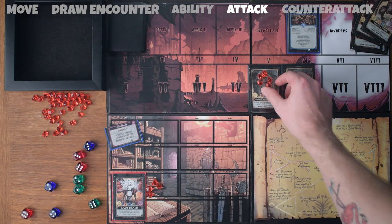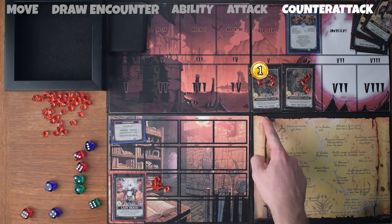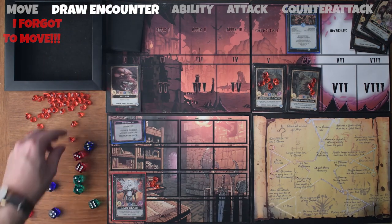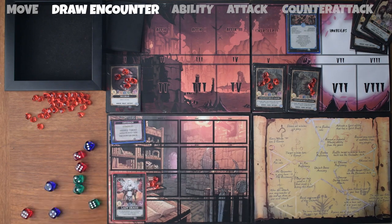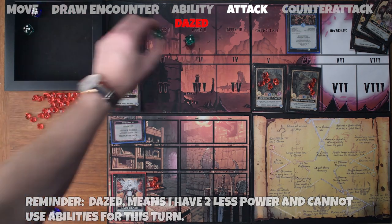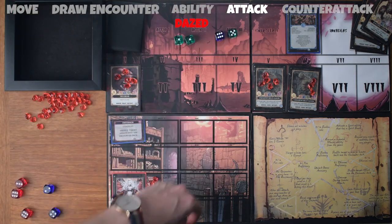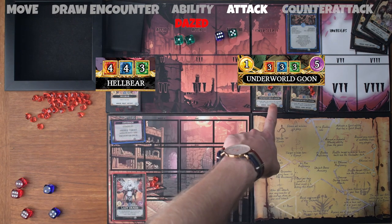My final one I'll use on this underworld goon. Next I get counterattacked — one damage coming from each underworld goon, and we move on. Draw our next encounter and we've got a hellbear. We give him his five essence. Since he's in the first position, I'm going to get dazed, which means I can only roll four dice this turn and can't use any abilities. I've got a one ethereal, a one in ethereal, a five in ethereal, and a five in shadow.